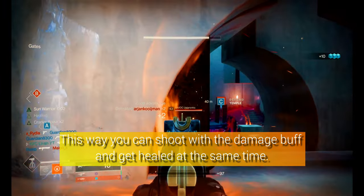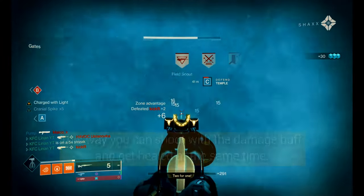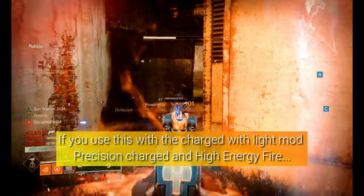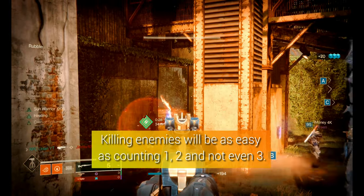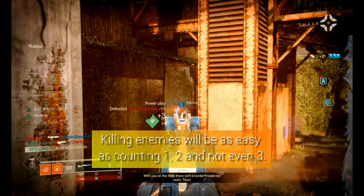This way you can shoot with the damage buff and get killed at the same time. Do this with the DMT — do that however you want. If you use this with the Charger with Light Mud, Precision Charger, and Tide Enemy 5, killing enemies will be easy, running 1-2-0-3-3.